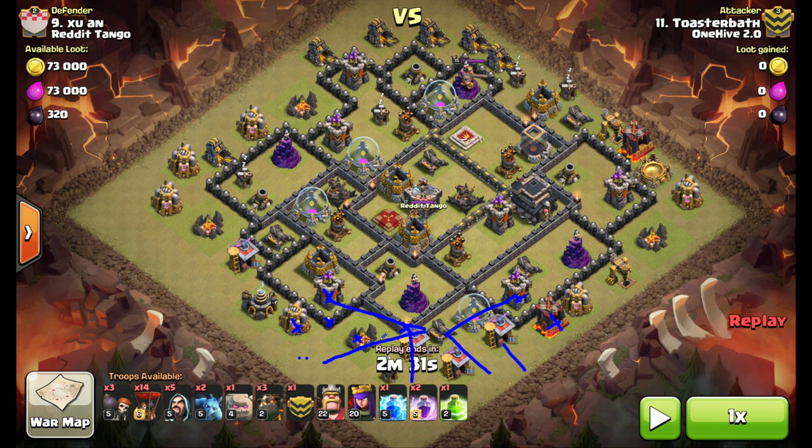The Queen's going to start taking out all the trash buildings in front. Golems come into the Wizard Tower. CC starts getting pulled. King goes down. Jump Spell right here, and then Lightning Spell right about in this area to take out the Clan Castle troops. The Queen ends up targeting this Air Defense, and my Golems take the Jump Spell, come over here along with the King, take out a Tesla that's there, as well as this Air Defense.